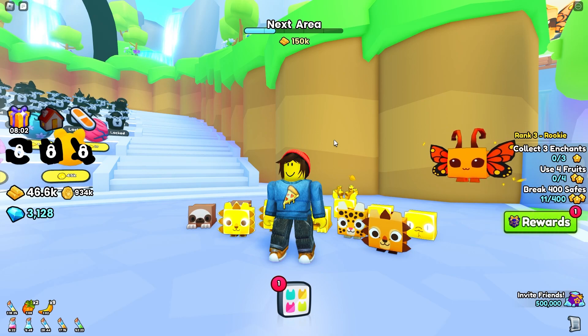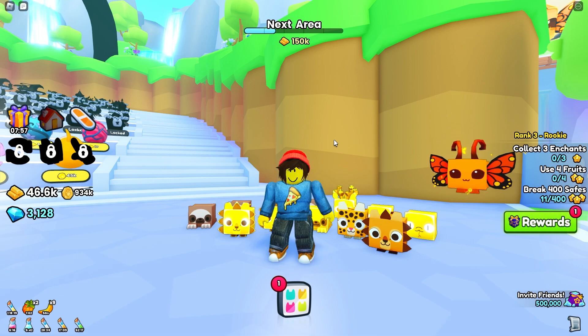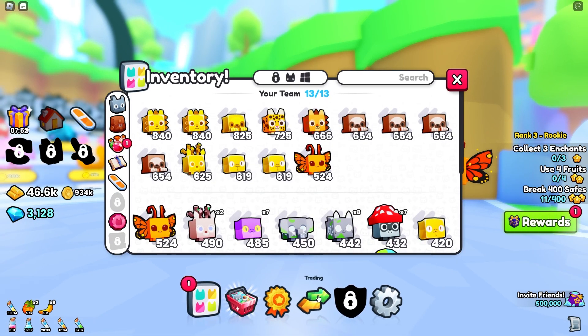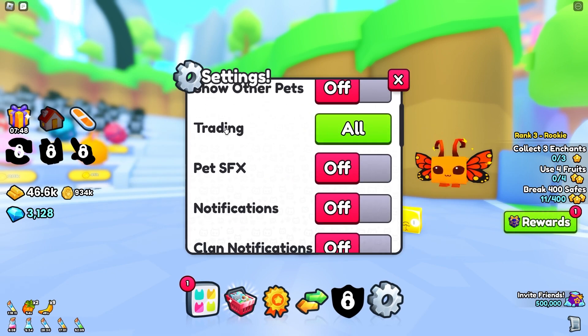In today's video I'm going to be showing you how to trade in Pet Simulator 99. The first thing you want to do is open up the game and from there we can open up this Pets tab at the bottom. From here we want to go into the settings in the bottom right corner and we just want to make sure that trading is set to all.